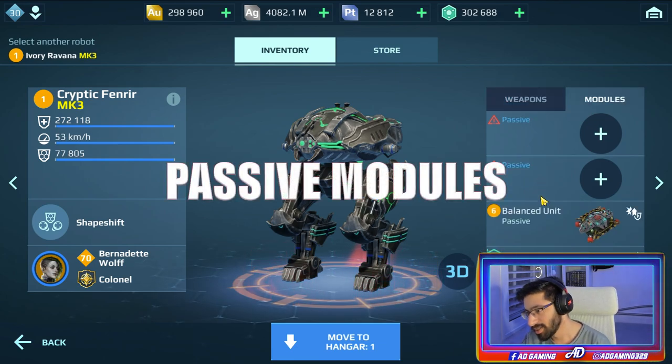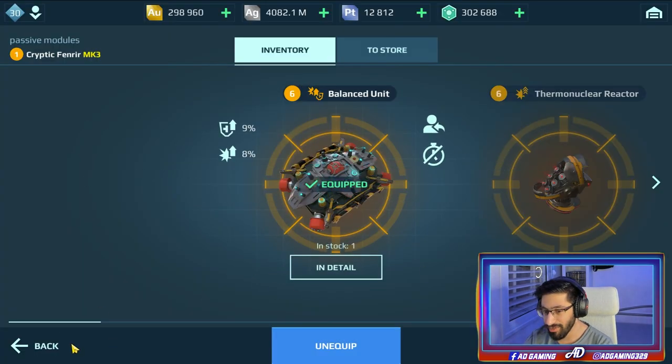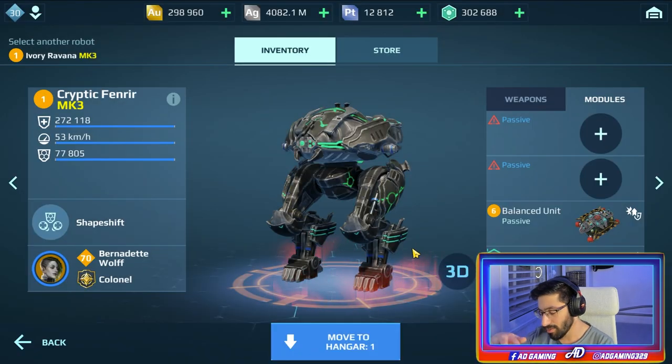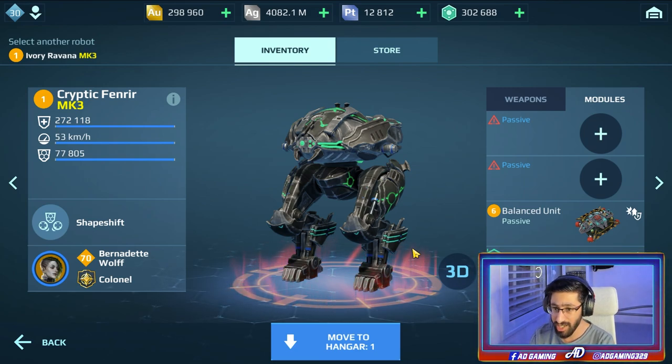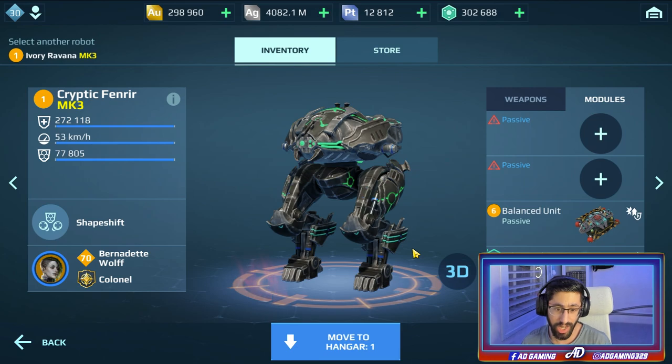Now let's talk about the modules. What I like to run on the Fenrir is to make it a balanced, all-around unit: balanced unit, nuclear amplifier, and repair amplifier - two repair amplifiers for extra healing. On the Fenrir, this is insane. I've already done videos with the Fenrir showing this setup. The balanced unit, repair amplifier, and nuclear amplifier - that's what I like to use.